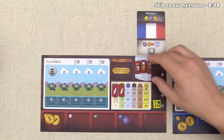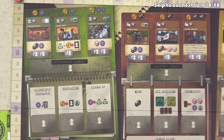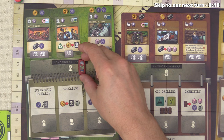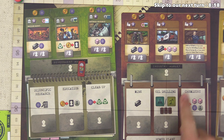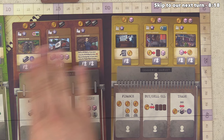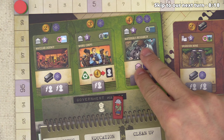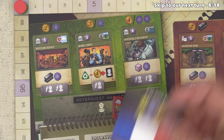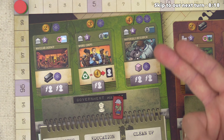You always put a single worker down when you do an action. Right off the bat, we want to go to the government market to buy one of these government buildings. There are three different sections to the board: government, industry, and commerce. Worker placement spots are each associated with one of these three colors. Energy Empire is also an engine building game, and these buildings are really the way you put your engine together. Playing as France, a big way to get points is going up the United Nations track, which costs science and money, so let's buy the nuclear agency.